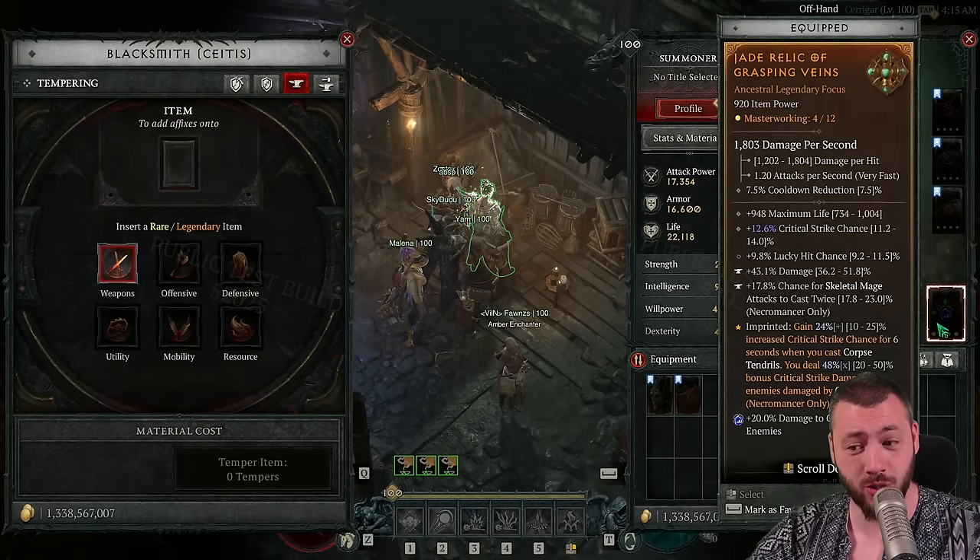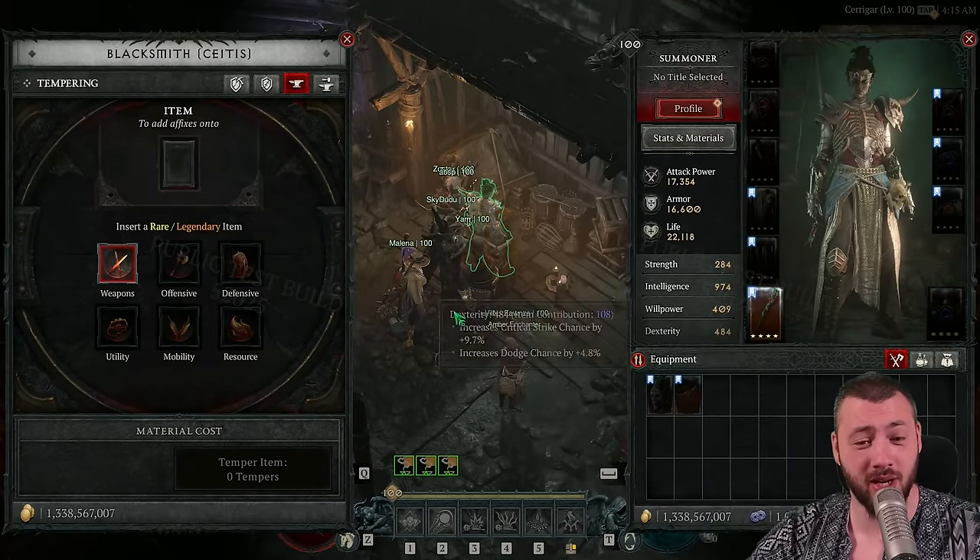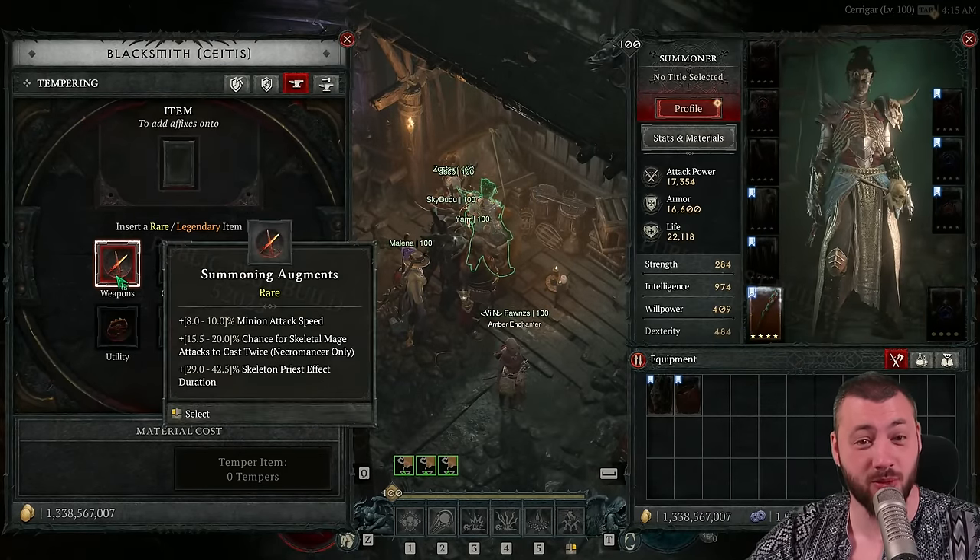That double cast temper can go on your offhand too. So you have the chance on the offhand and on the main hand, which gives you a 40% total, and if you masterwork it, up to 50-60% total for the double cast.